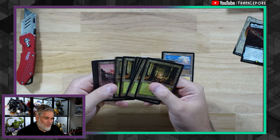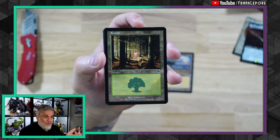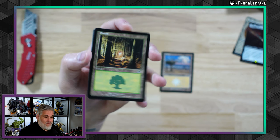Oh, but look — it was all a trick. And then I just picked these up because they were like seven bucks for twenty of them, which is just such a great deal for this sweet John Avon Onslaught Forest.